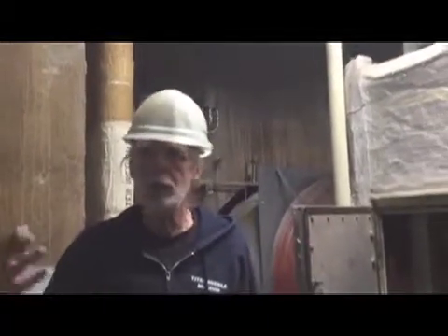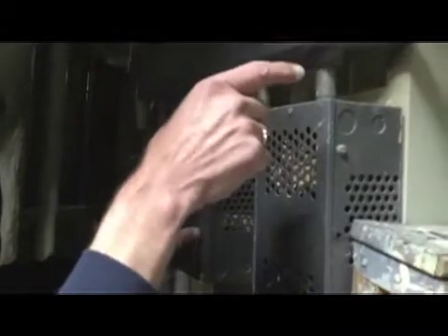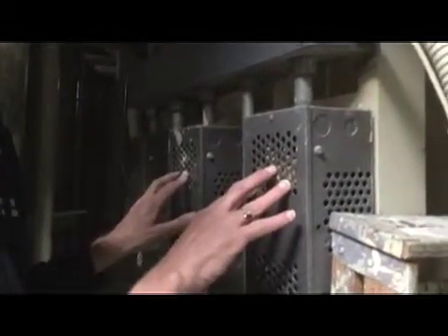The only thing you would ever want to come over here for is to replace some of the ballasts for the mercury vapor lights inside the launch duct, and those are right over here. There are banks of these things at two or three different locations in the silo. These mercury lamp ballasts in this quadrant operate the lights inside the launch duct. They used to burn out on a pretty regular basis, so you'd have to get over here to fix them — really the only reason you'd ever come over here.